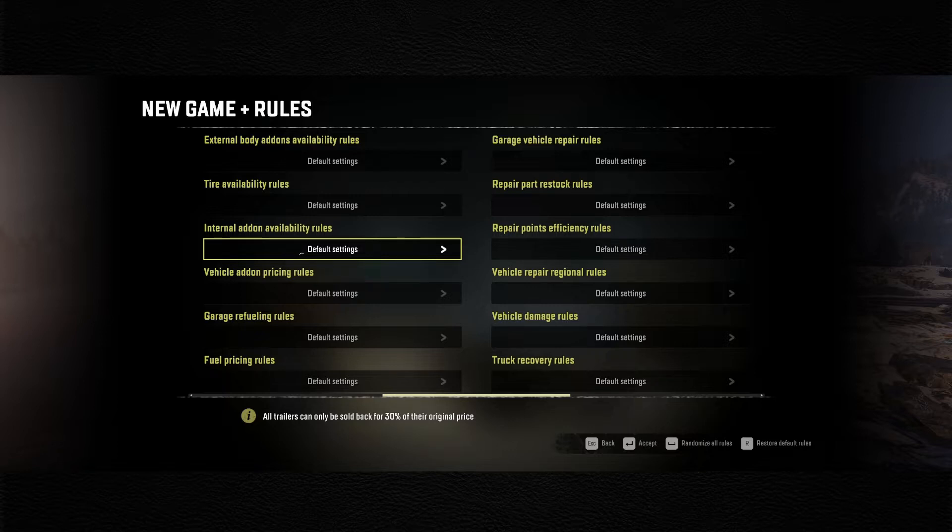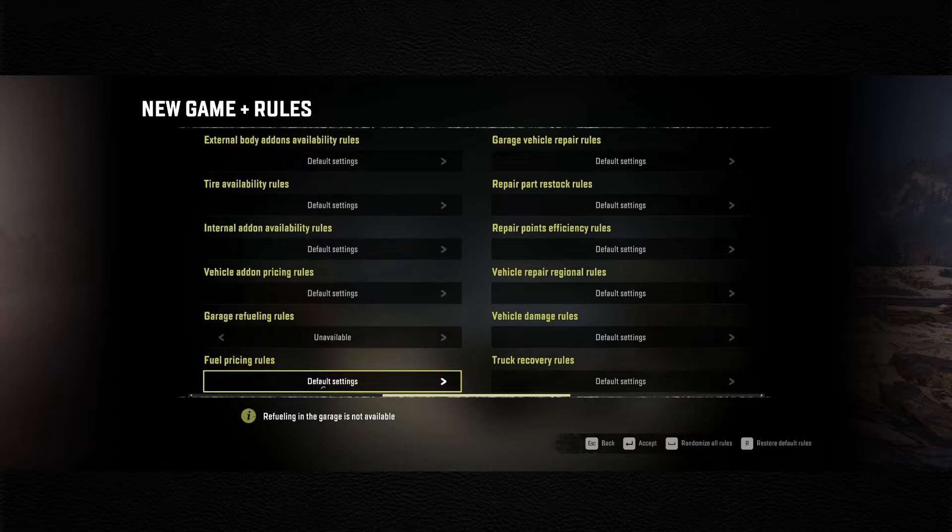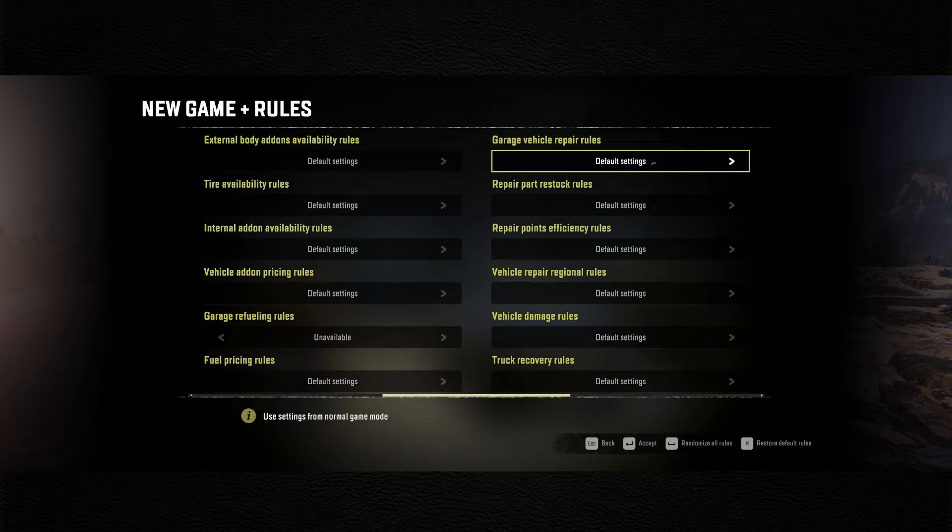Body add-ons, tire availability - leaving this all default. We want it to start at level one and progress like it normally does through the game. Garage refueling returning - leaving that just like hard mode. There's a refueling setting - the options are free, normal, two times normal price, four times normal price. I think we're just going to leave it at default and see what happens, but we're not going to cheat. If fuel ends up being free at gas stations, we're still going to pretend like it's difficult.